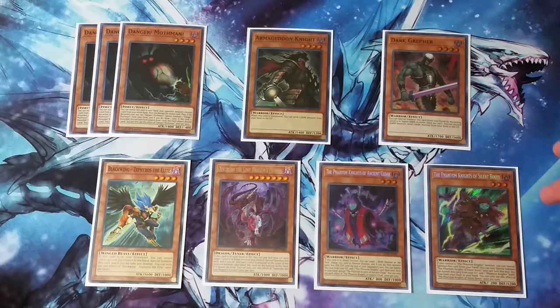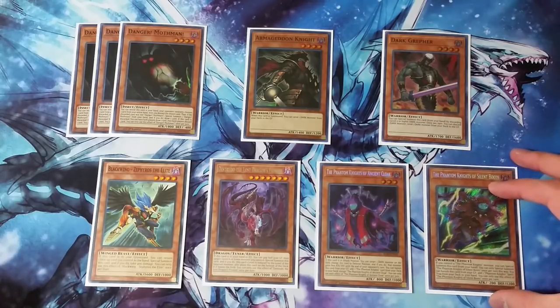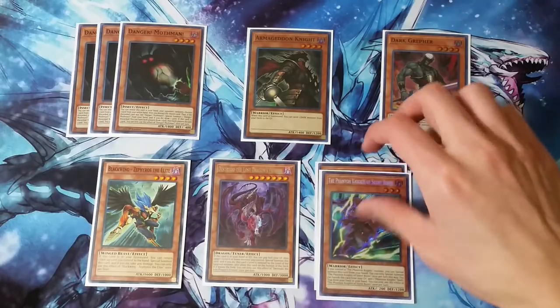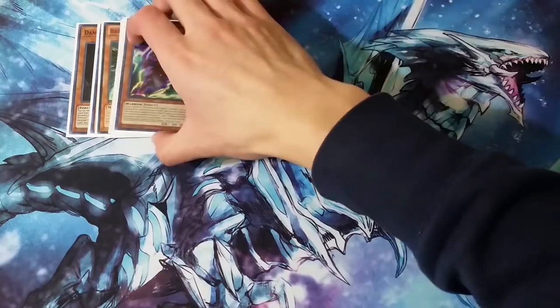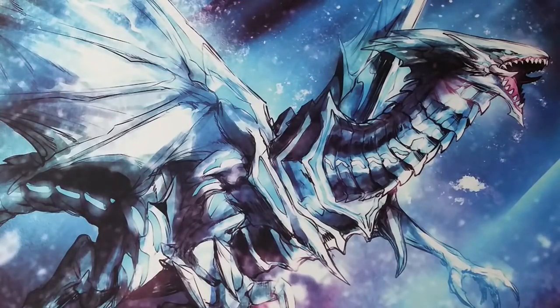And then finally the Phantom Knights. I think these are pretty staple in any Lunalight build. People typically don't run the Cloak, but I think it's still very good because you want to send it off Bardiché to use as an additional extender — and it makes sure your Bardiché is always live to be able to send something. These cards are super good in the wake of Grepher going to one on the latest banlist.